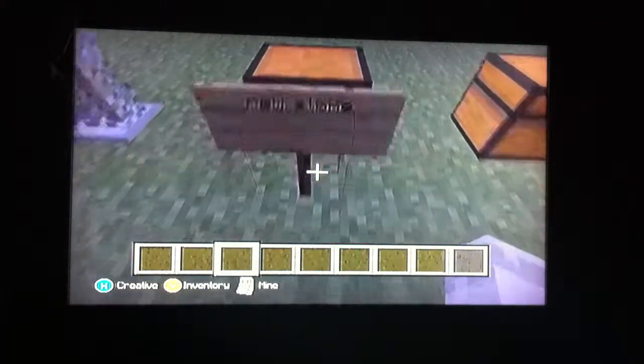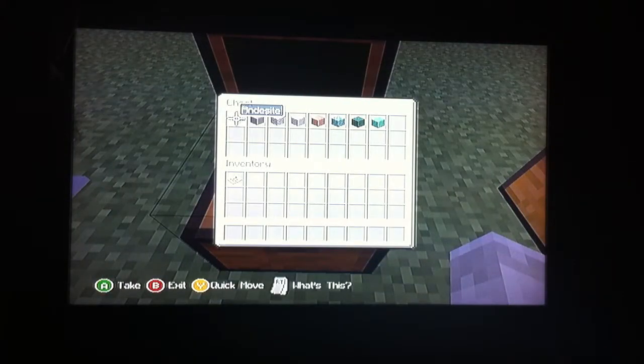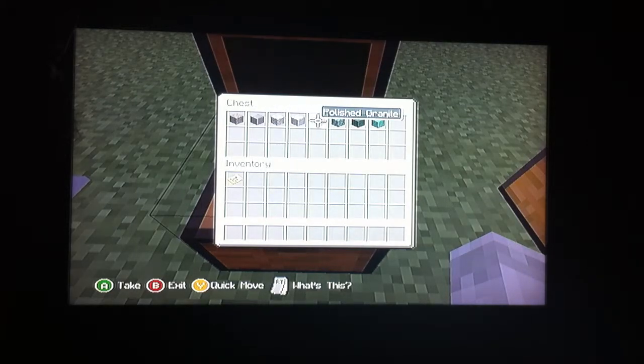There are now new stones — there are Pocket Edition stones and PC stones. We have andesite, polished andesite — tell me if I'm pronouncing this right — diorite, polished diorite, and polished granite. This is the stuff I'm having trouble pronouncing because I've never heard of this type of stone before. Well, at least I think it's a stone.